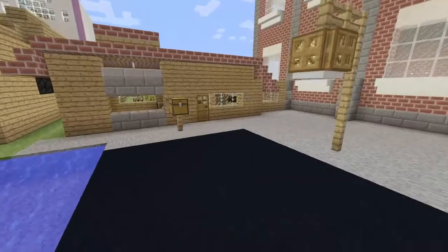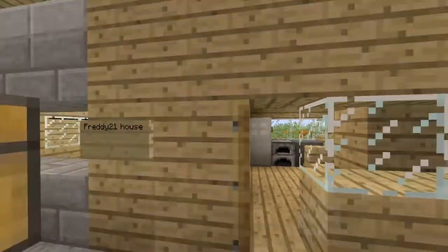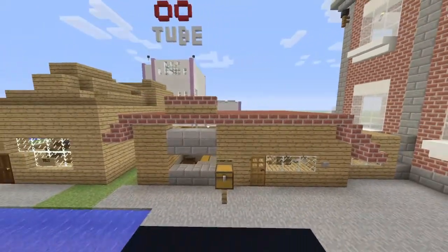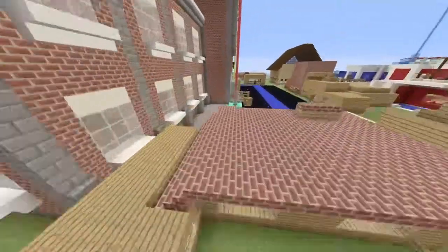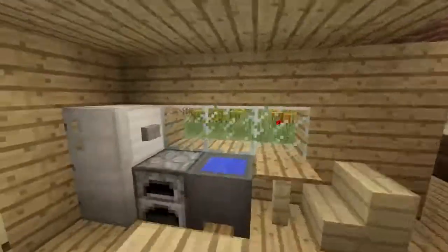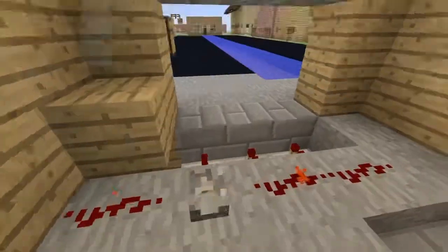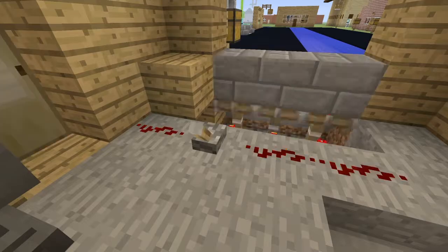Oh, I forgot to show my own house! This is my house right here. I actually like this house — look at the layout. It's a nice house. The doorbell button is right here. This is my kitchen, not too big, and my garage — kind of weird.